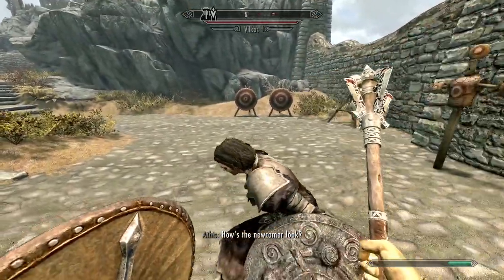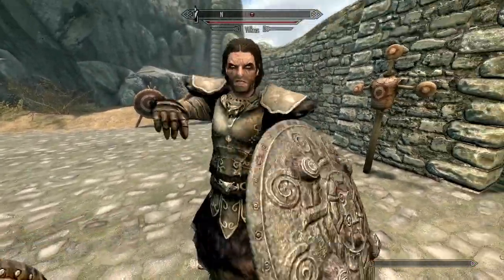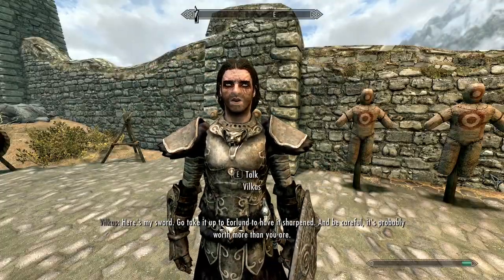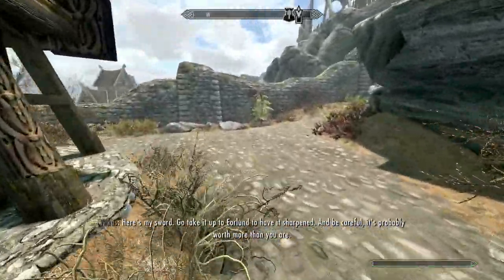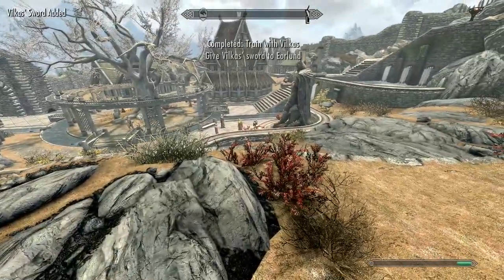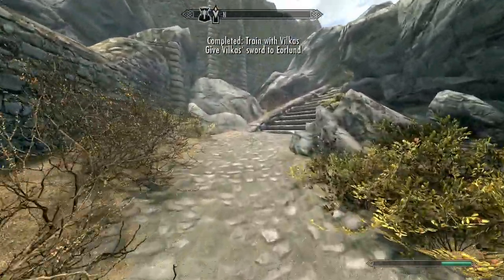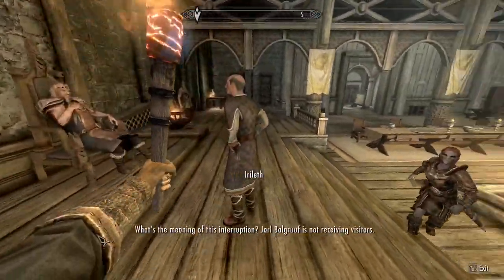Go train with Vilkas — he can kill you, but at early level he shouldn't one-shot you. Wait until he draws his weapon before hitting him. If you're a one-handed warrior, keep his sword; if two-handed, don't. You can also go to the Skyforge and pick up a Smithing skill book, but I don't recommend it unless you started with 20 Smithing and want to reach 22 to upgrade steel to Superior. Now head over to Dragonsreach.